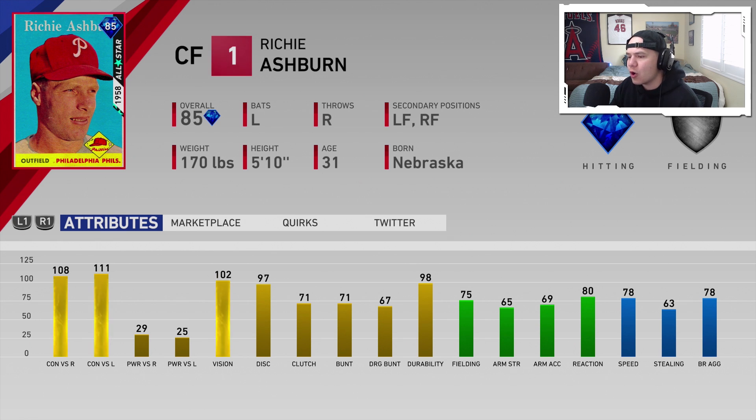The last team in the National League East is the Philadelphia Phillies. We've got Richie Ashburn with 108–111 contact, really low power — 29–25, the lowest I've seen in a minute. 102 vision, decent fielding, 75–78 speed. I would actually play this guy in left field, but I'll probably never use this card.